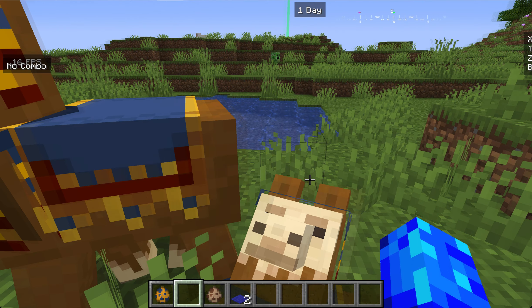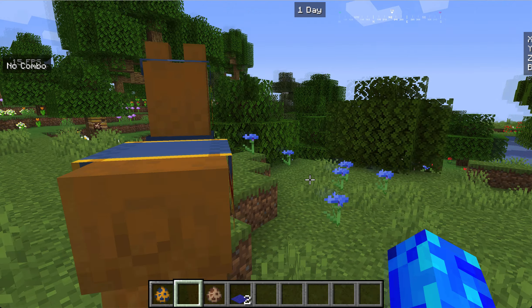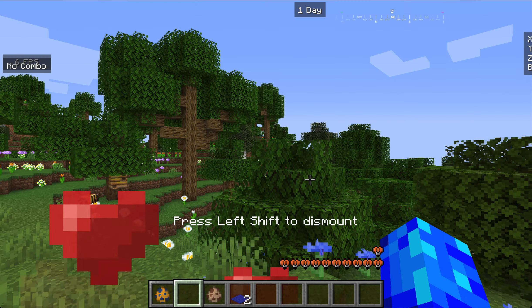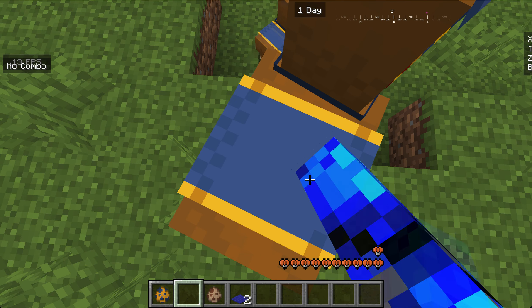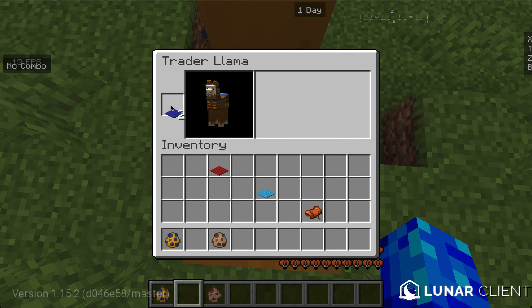If I get on the trader llama without anything in my inventory - I have to have nothing in my inventory - and click on it. So I go on it and I click on it, and then it becomes my friend. Then I open my inventory, but this time it looks like this.